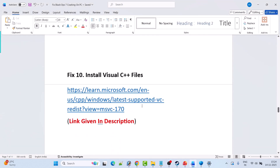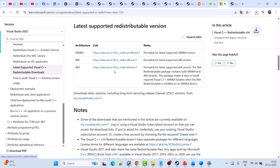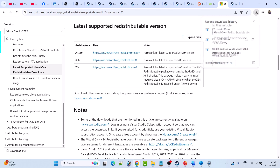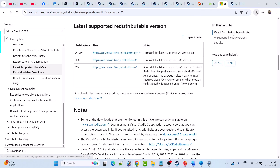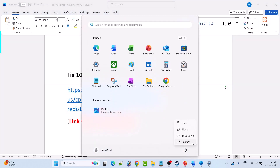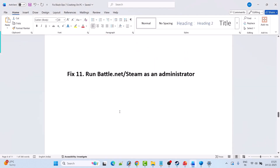Fix 10 is to install Visual C++ redistributable files. Go to the Microsoft website — link is in the video description. Scroll down and download both the x64 and x86 versions. Install the x64 version first: if you see a Repair option click Repair, otherwise click Install. Then install the x86 version the same way. Restart your PC, then launch the game and check if the problem is solved.